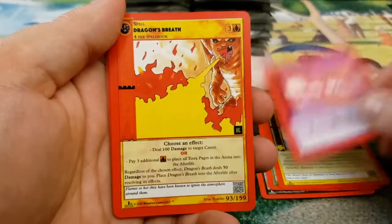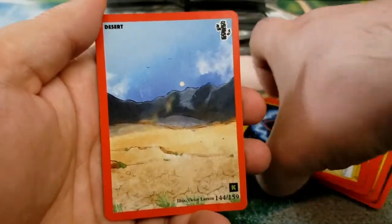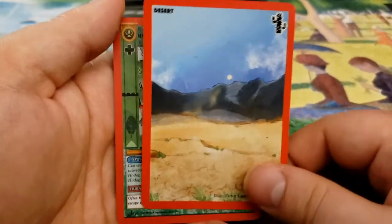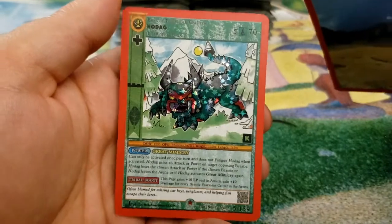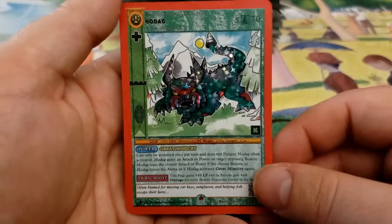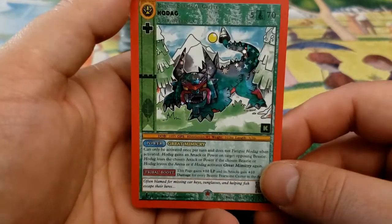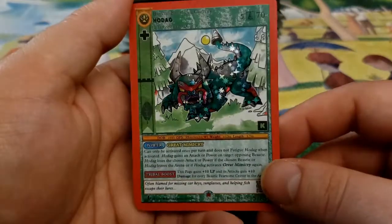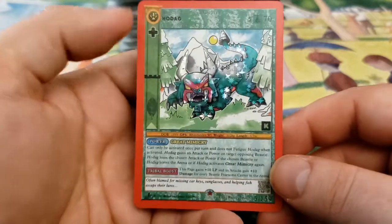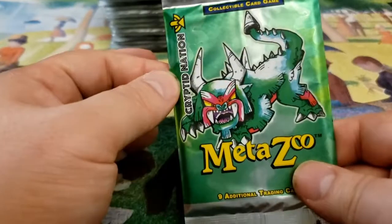We got Haste, Pyrokinetic Blast, Dragon's Breath, Invisibility, Shock Aura, and our Terra page here is Desert, followed by Hodag. This is one that I haven't gotten before. This one's a Reverse Holo. Is this one of the Obnoxious? Let me know. If this is one of the obnoxious, this guy's got regen.